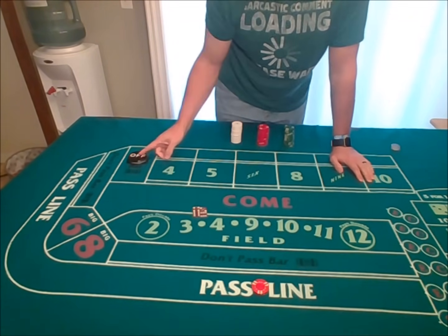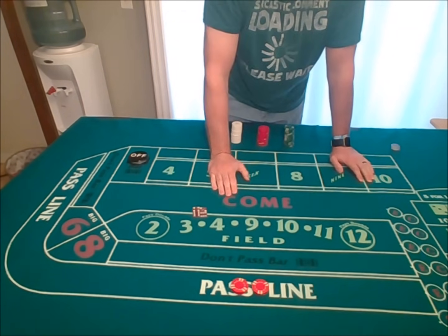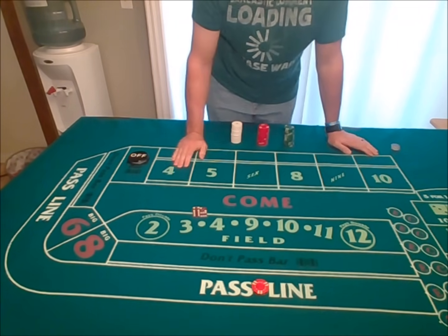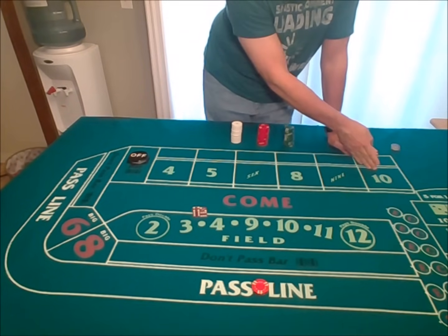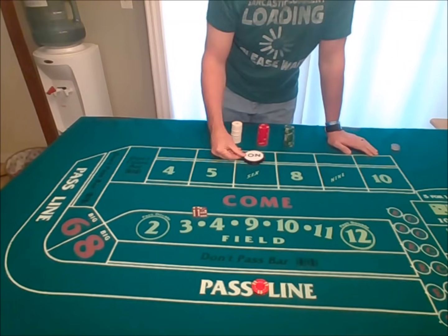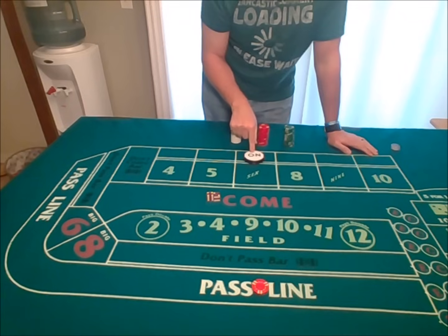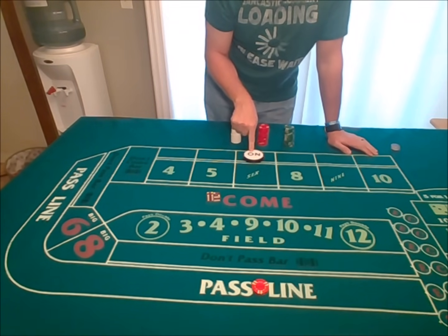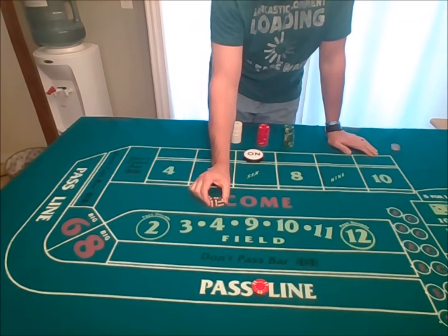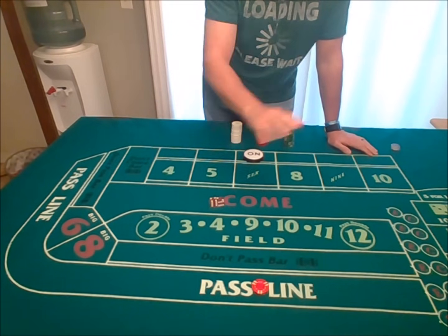On the pass line, when the point is off, if the shooter rolls a seven or an eleven, the pass line pays even money. The pass line will always pay even money. If the shooter rolls any other number — four, five, six, eight, nine, or ten — that number becomes the point. The first roll of the game when you're establishing your point is called the coming out roll. Let's pretend the shooter rolled a six: the dealer would take the puck, turn it to the on side, and place it above the six, telling everybody the point is six.